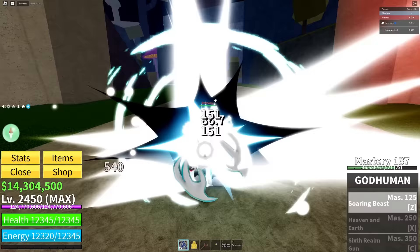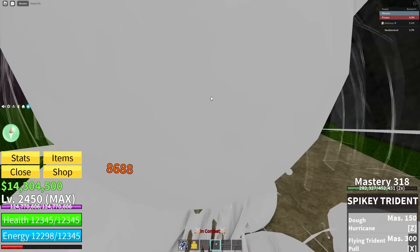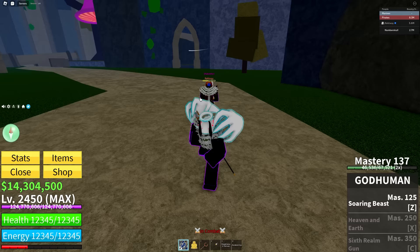All I have to do is press Z on Rexway, pull him back with the trident, then combo him like that. And if I have the rest of the abilities with God Human, I think I could do some even more crazy combos. He's already down to like a quarter health and I didn't even use any fruits or anything on him. This is ridiculous, guys.